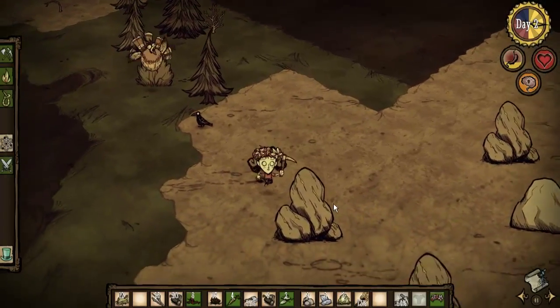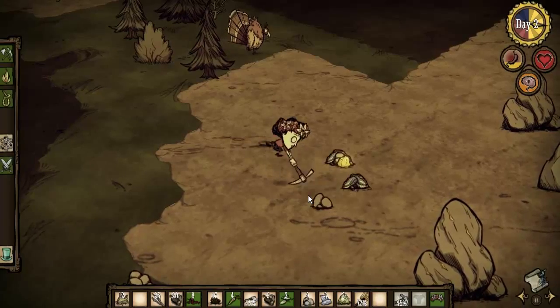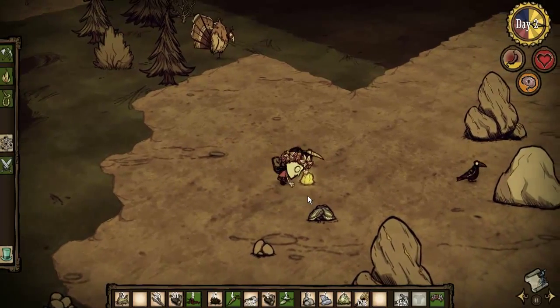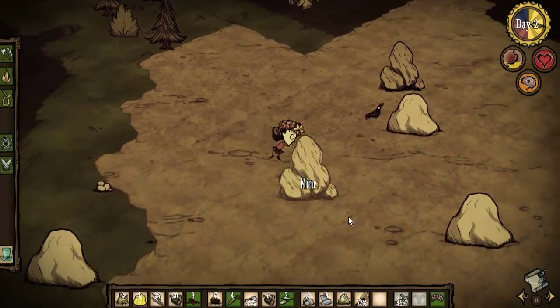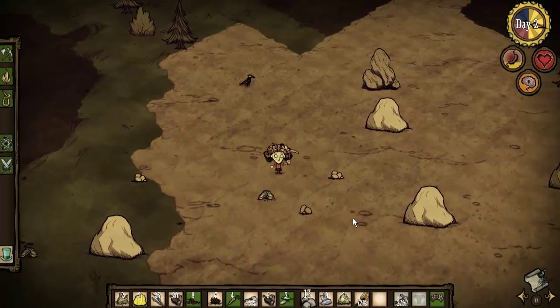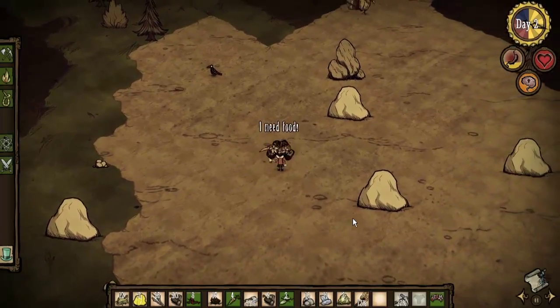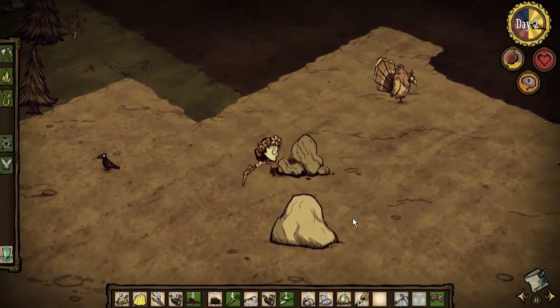This is the stone that has the gold in it. One piece for the first science machine and six for the second. But the thing is, unless you get a lot of gold, you're almost married to wherever you put the second one for your base.